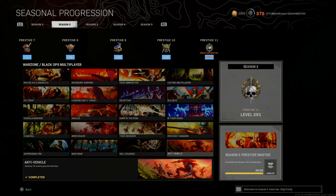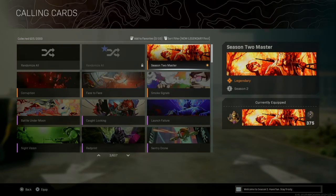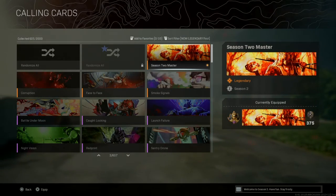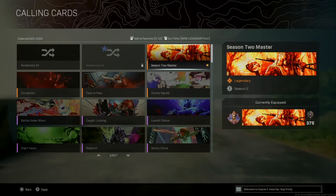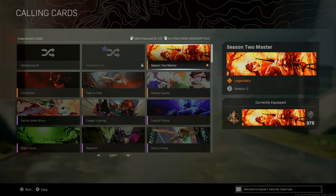I'll show you guys at the end of this video the game where I got the last vehicles. And that is how you unlock the Season 2 Prestige Master. Here it is — Season 2 Prestige Master calling card. It's a pretty nice iconic card, a guy with fire holding skulls. It goes great with the Hellraiser name tag that I have. That's pretty much it for this video — I'll show you guys footage of a Clash victory with a few kills and some nice gameplay. Hope you guys enjoyed the video. Take it easy and have fun.